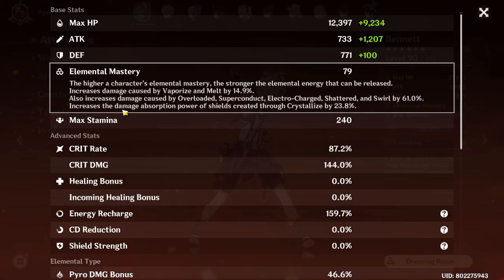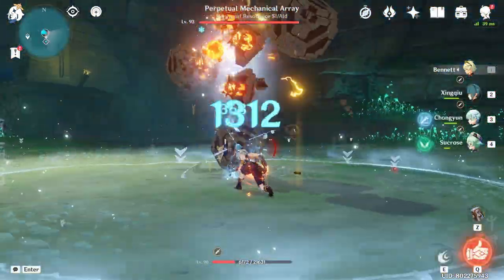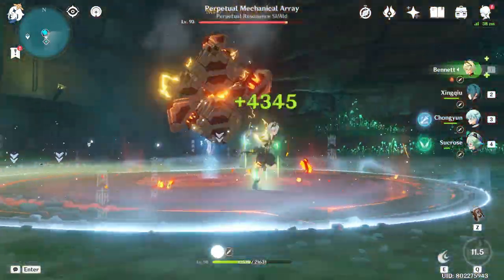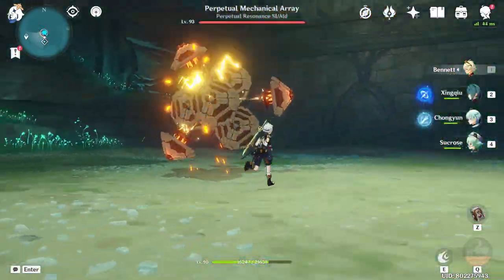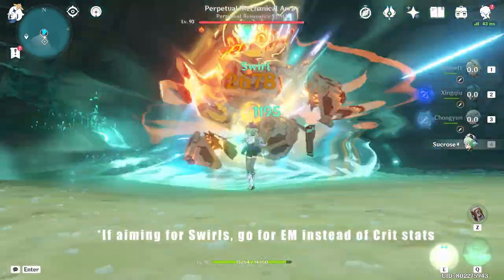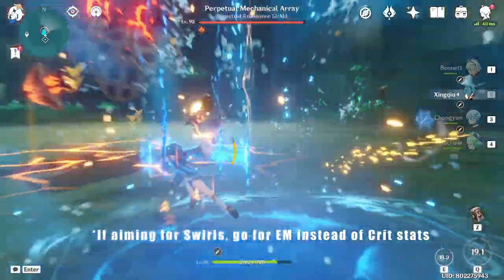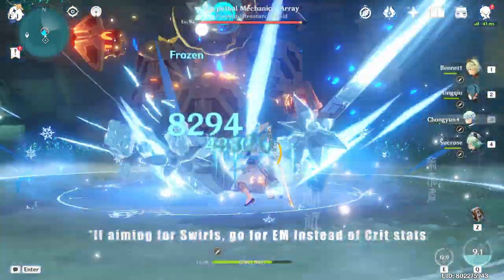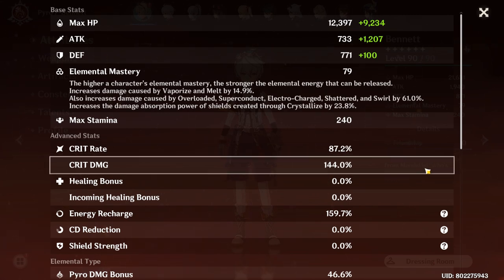Now let's go to Elemental Mastery, or EM for short. The higher the value, the higher the damage you deal when you trigger elemental reactions like Vaporize or Melt. One important side note: Swirl does not crit — that's something some players are still confused about.